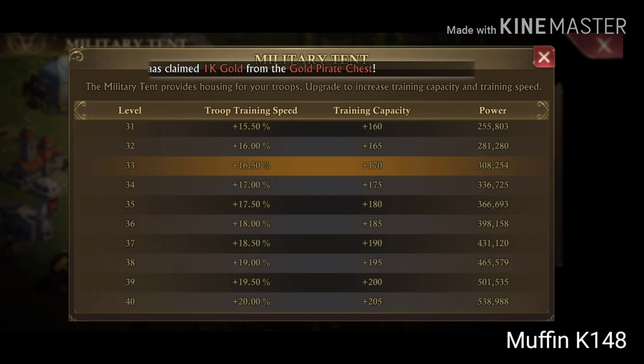Troop training capacity is one of the two very good reasons why you should have a max number of barracks and why you should upgrade them like crazy. I have to admit it's not my very strong side, but if all barracks are maxed they give you a solid 2050 extra troop training capacity.